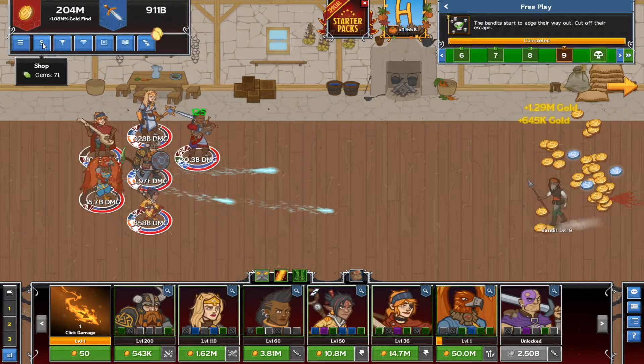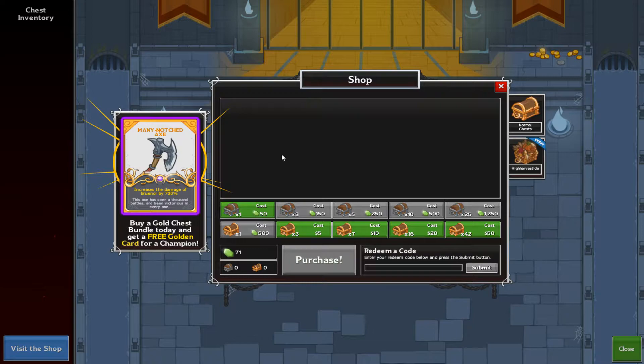Additionally, you have chests you can purchase through the shop. They have both free-to-play currency and premium purchasing. As you play the game, defeat bosses, and complete objectives, you're going to gain gems, and you can use those gems to buy silver chests in various quantities. There is no efficiency difference whether you buy one chest at 50 gems versus 25 silver chests at 1,250 gems — it's just click convenience. You can also save up to spend 500 gems on one gold chest, which is the higher level, so you can absolutely free-grind these.